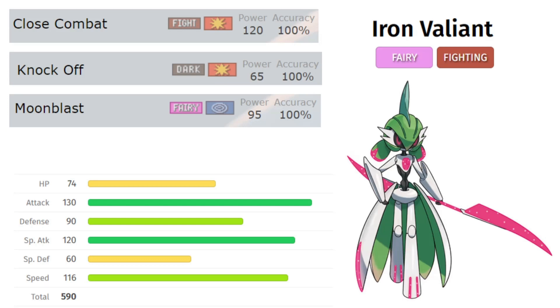Last season I had Roaring Moon with my first-round pick, so we're going from the old to the new. This is the best Fighting type available, it's the best Fairy type available, and I'm extremely excited.